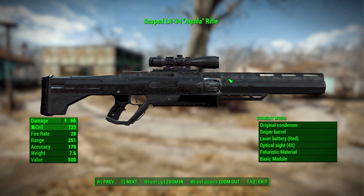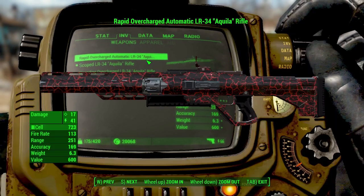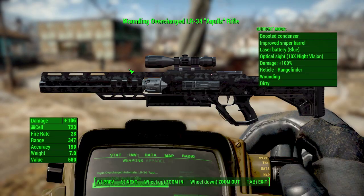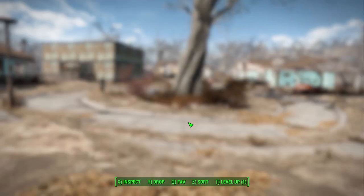You can actually make some pretty unique guns, such as this oddly painted monstrosity which is fully automatic and actually explodes on contact, which is amazing. Or you could go full on into sniping with this dirty paint scheme, 106 damage dealing rifle, which is awesome.